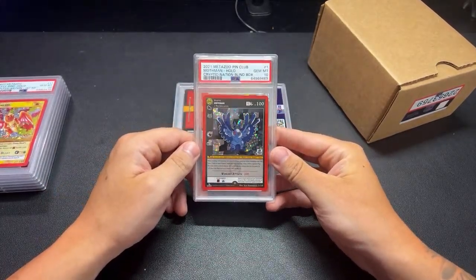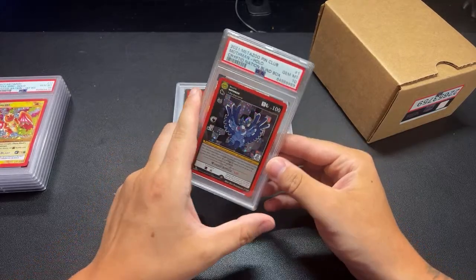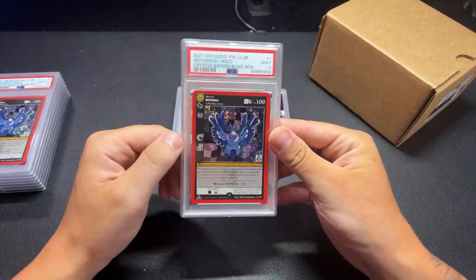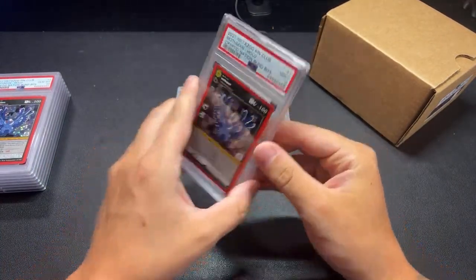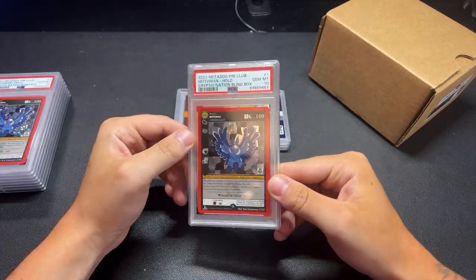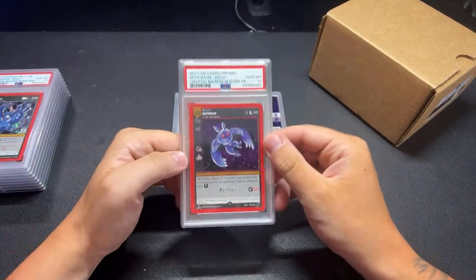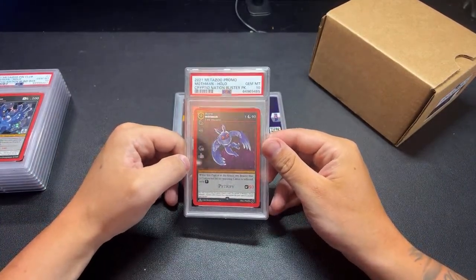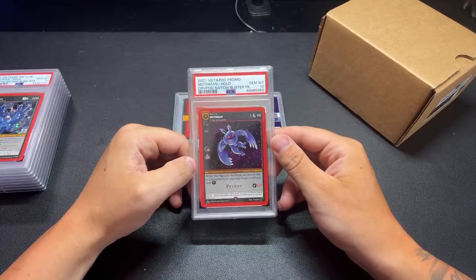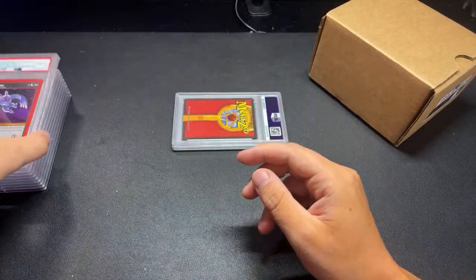Another 10 for Mothman - this was from the Cryptid Nation Blind Box Pin Club collection. Good to have that in a 10. That'll go in my Mothman 10 collection. I probably have 10 different variants of Mothman in a 10 after these submissions. Another Blind Box Pin Club Mothman in a 9, and then another 10 for the Pin Club Mothman - so one of those will be on eBay. The Blister Pack First Edition also got a 10. MetaZoo always looks so good in the slab - the red border on the PSA slabs and the red border on the MetaZoo cards make them look great. That's another variant of Mothman I did not previously have in a 10.